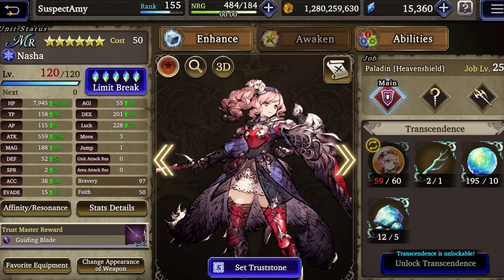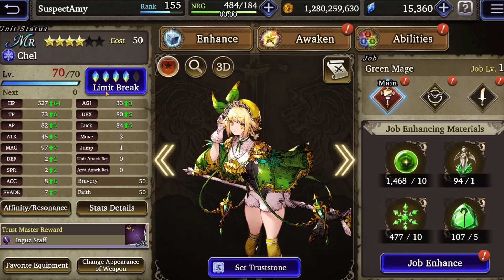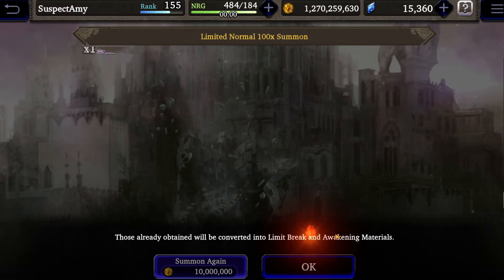I have around 24 UR vision cards maxed out, and some cards I'm trying to get shards for are Carbuncle, Bahamut, Ramu, and Frederica's Dream. I'm also curious how many of these other resources I pick up here, like large EXP cubes and adamantite.